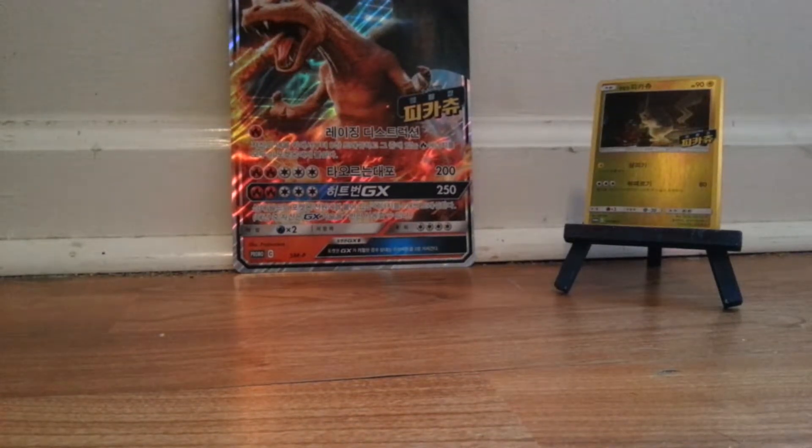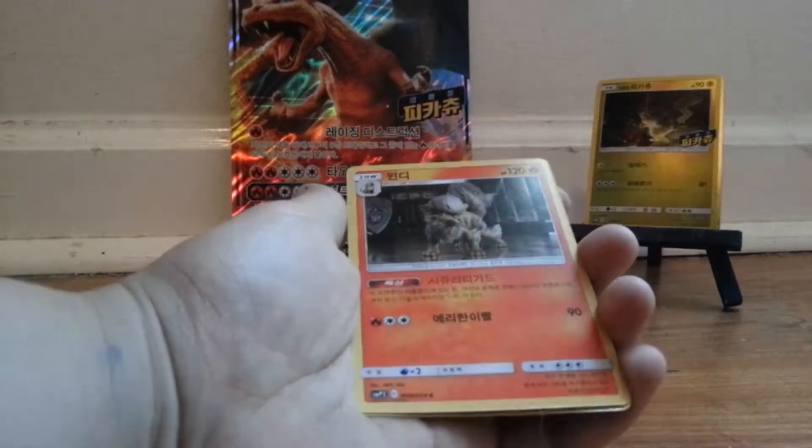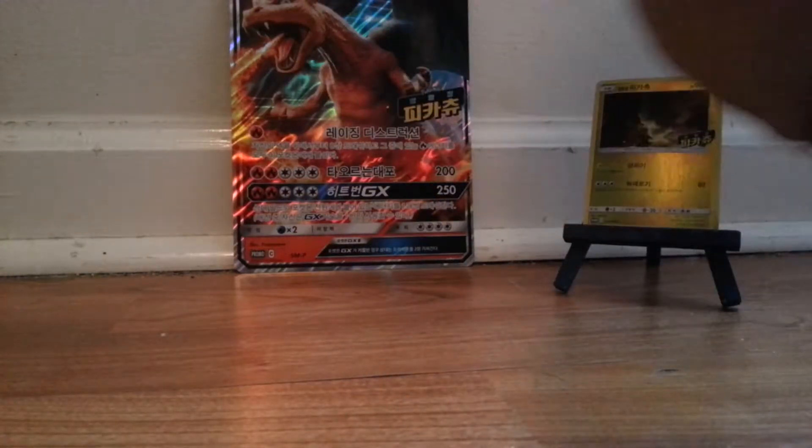Time for me to open up — let me show you the other cards I got. I got a Greninja, a Bulbasaur which is apparently rare, an Arcanine, and a Snubbull. If you saw my other video, my GameStop one, I had gotten a Snubbull — it's pretty cool.